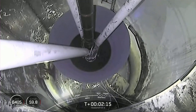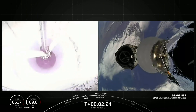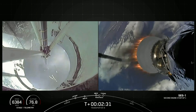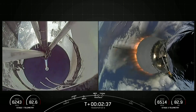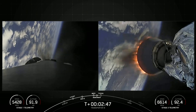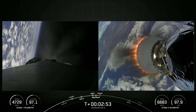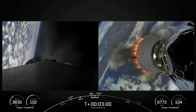Main engine cutoff. Stage separation confirmed. Back ignition. We just had MECO and stage separation — you could see the first stage doing its flip maneuver, and the boost back burn has begun. On your right-hand screen, you can see that short MVac nozzle ignited. Very, very cool views.